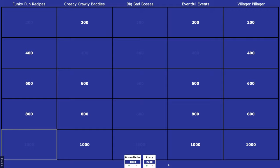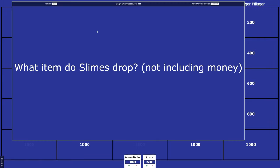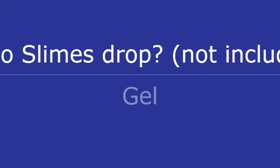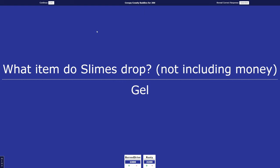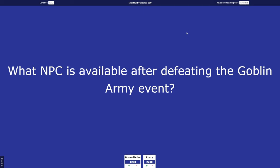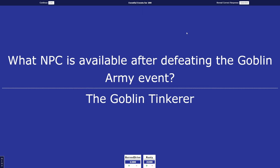Burn Drive picks Creepy Crawly Baddies 200. What item do slimes drop? Burn Drive answers 'Slime.' I'll give it to you — it's Gel. Whatever, I've always called it slime. Burn Drive making his comeback. Next, Eventful Events for 200: what NPC is available after defeating the Goblin Army? Burn Drive buzzed in first — the Goblin Tinker. That is correct!